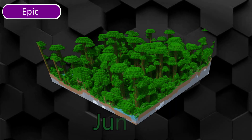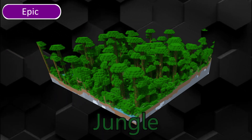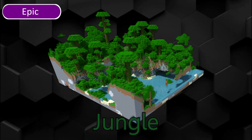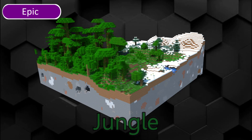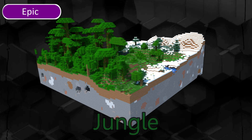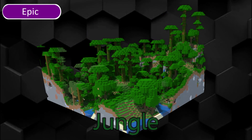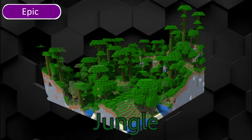The Jungle is a dense uncommon biome where 2x2 trees generate. Vines, parrots, ocelots, cocoa beans and jungle pyramids spawn here. Jungle M is a mountainous variant with thick foliage. Jungle Hills and Jungle Edge are other variants. If Jungle Edge generates, it means the jungle meets other biomes. Jungle Edge M is the rarest biome in Minecraft and only generates when Jungle M meets Swamp Hills.